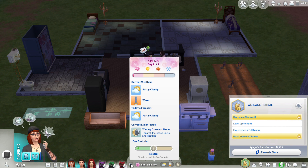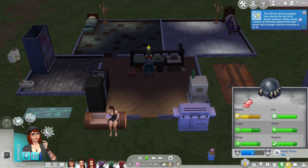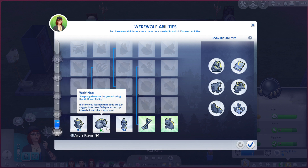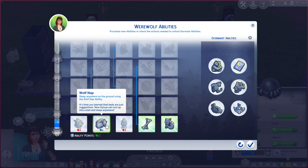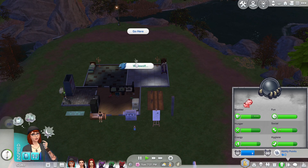Tonight: increase logic and reading — I've never paid attention to that before, but I will now, that's quite handy to know. So that is Sylvia, our werewolf. She's got a little bit to do but she isn't too bad off. I'm going to send her off to the bathroom for a feral poo. She's got some werewolf ability points. Options are: Ferocity — intimidate other sims for fun; Wolf Nap; Territory Marking; Scavenger; and Personal Grooming. I definitely want to do Wolf Nap — that's quite handy, she can just nap wherever.